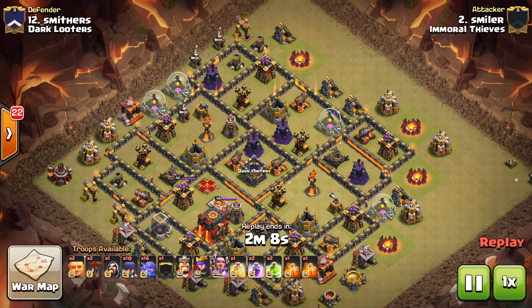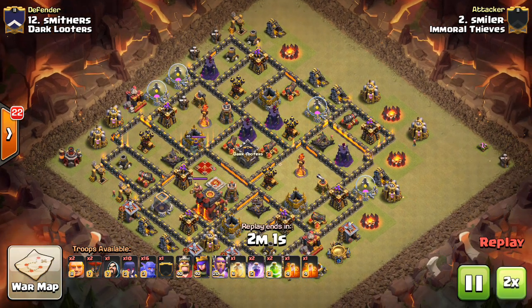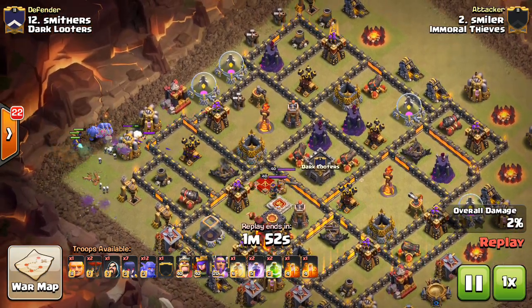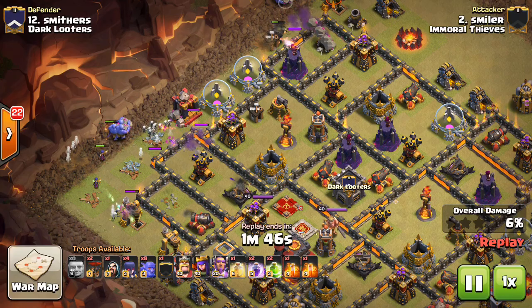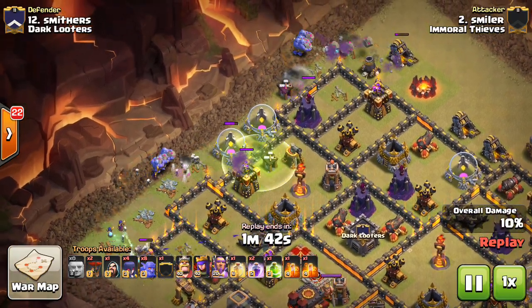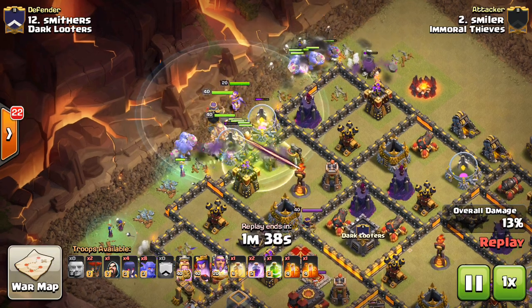So that being said, next attack here - I am going to show one fail, by the way, just to have that mixed in. But this next attack is by Smiler. Fast forward to the start - he just uses giants, which I like. You don't always have to bring a golem, especially on this base. There's not much point defense right on the wall right there. So he can just drop down a giant on each side, backed up by the witches and some bowlers. Now the skeletons do enough tanking, which is pretty much all he needs to create the funnel.